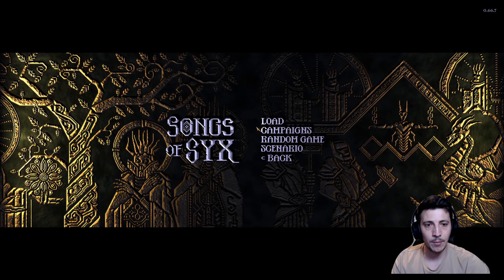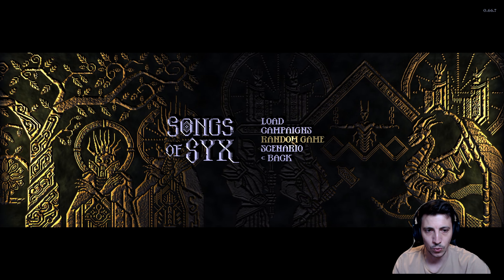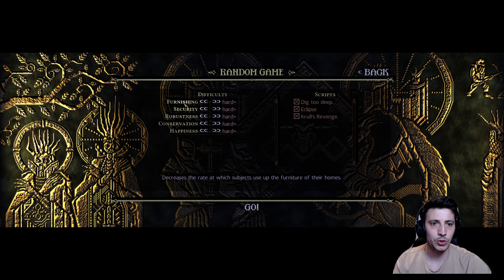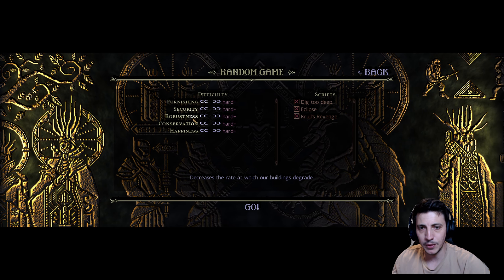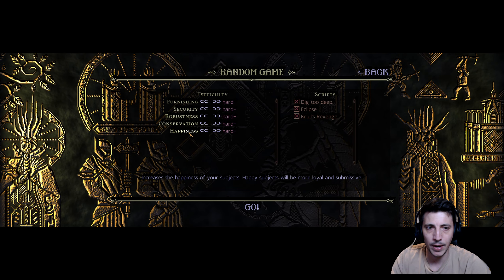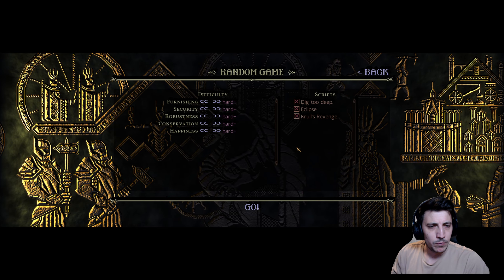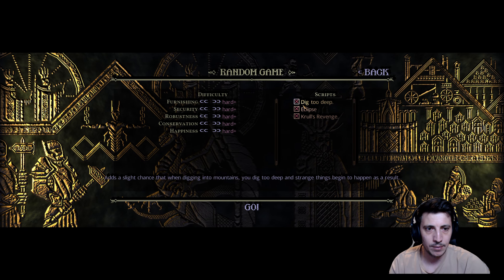This is a fantastic colony building game. We're going to skip over the campaign - I'm pretty sure this is now like a tutorial - and we're going to go with random on hard plus. All of this changes the rate at which your citizens use furniture, the rate at which other factions raid yours, the rate at which your buildings degrade, the rate at which your goods spoil, the happiness rate, and how often riots happen. We're also going to leave all the scripts on - these are events that happen in the game and they can have an impact on your colony. If you want an easier time, you can just click those off.